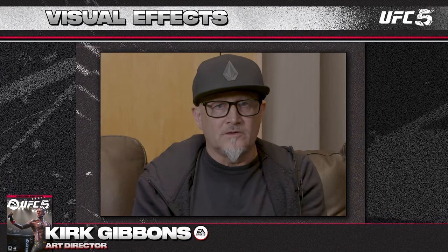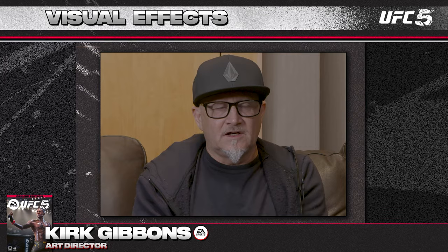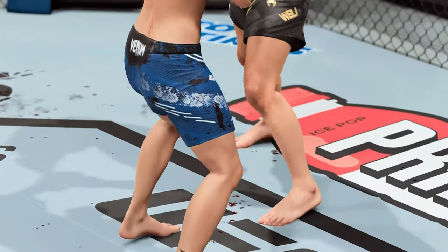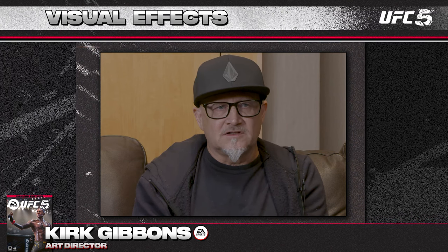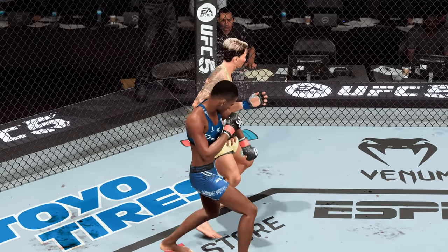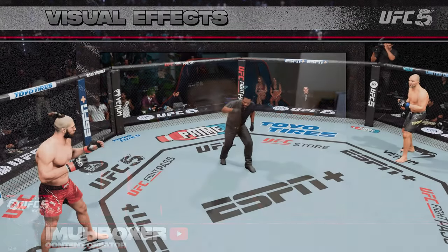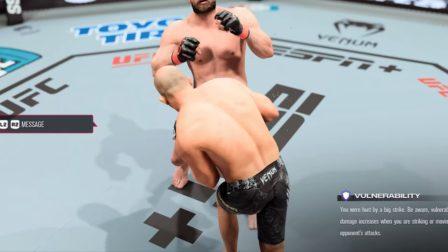With Frostbite we get a new particle system called the Motor Graph — a GPU VFX system allowing us to render individual particles of blood and sweat. What's really neat is that blood will land onto the map and you'll actually see it build up over time, which we couldn't do previously. You're going to see beautiful particles of blood and sweat across the game — it's all dynamic and builds up during the game based on your damage or how much you've been sweating and how long the fight goes. The map captures the blood and sweat from the fighters at the location where the damage actually occurred.